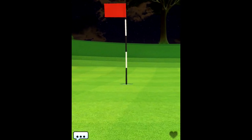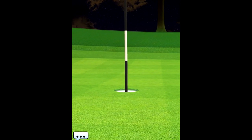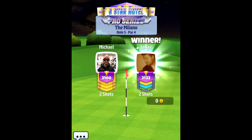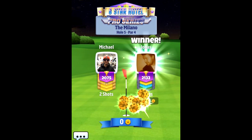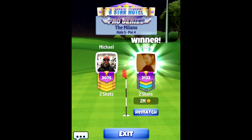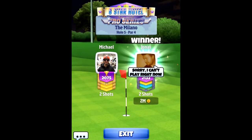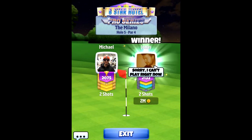Thanks a lot for watching this tutorial on hole number five. Thanks to my opponent for showing the other way to go and demonstrating how that risk and reward method by going the middle way could work. This is hole number five of the Milano, played from the second tee — Pro and Expert division.